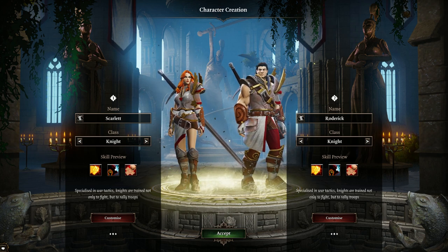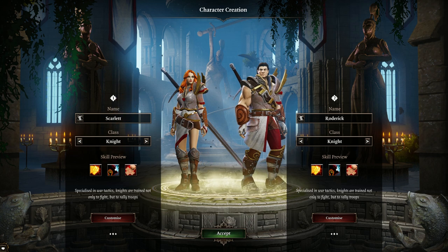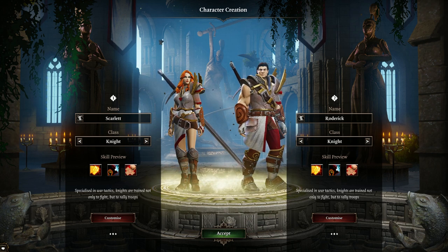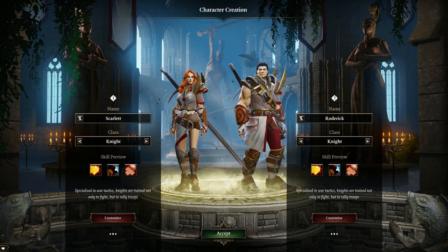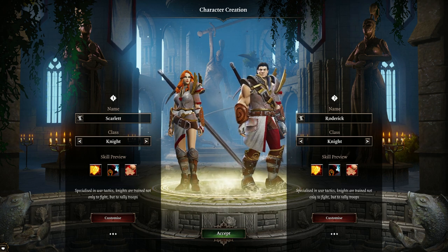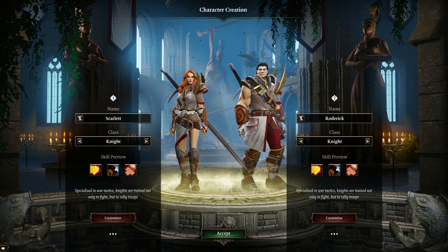First thing I want to mention is there are two protagonists in this game. Their two default names are Roderick and Scarlet. If either of them dies, that's fine, but if both of them die, your game is over — even if you have a party of four. If these two go down, you're done.